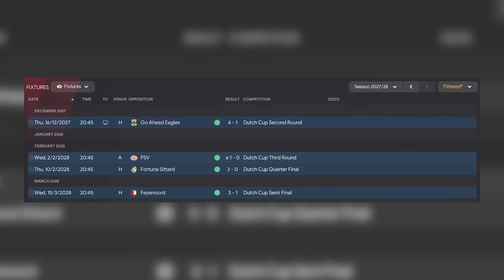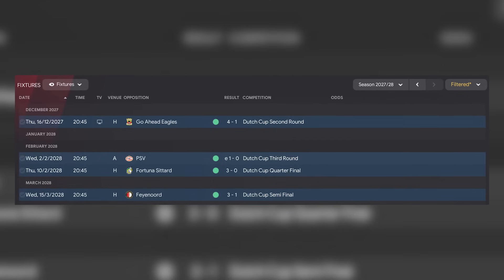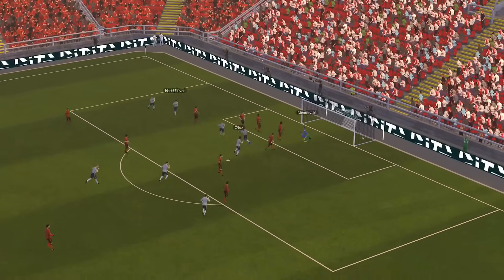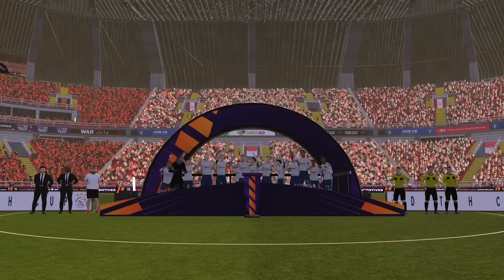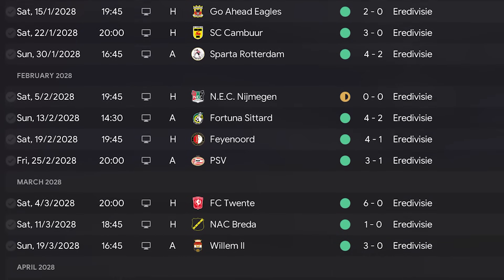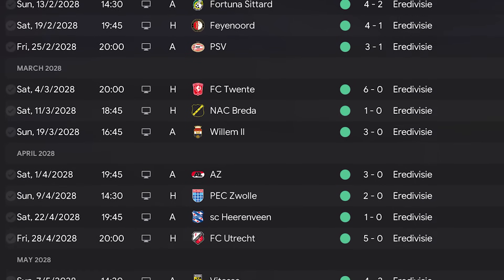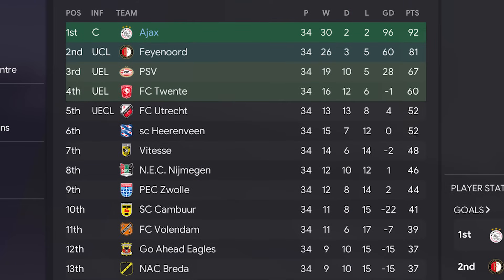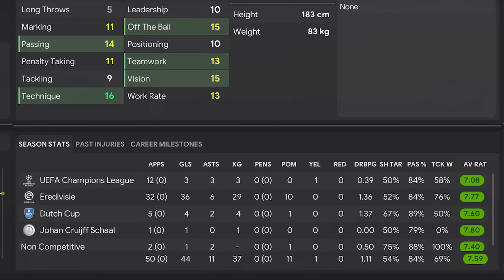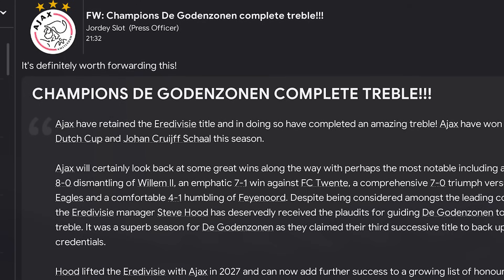Our run to the Dutch Cup final was pretty straightforward — beating Go Ahead Eagles, PSV, Fortuna Sittard and Feyenoord en route. In the final, Sivit Mansvark opened the scoring before Michael Olise added a brace to win 3-1, securing our fourth Dutch Cup in five seasons. The league was pretty easy — a run from March through to the end of the season saw us win nine games in a row, scoring 29 goals and conceding just twice. We topped the league with 92 points, beating Feyenoord by 11 points, with Junior Kruppi bagging 36 league goals — another domestic treble secured.